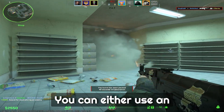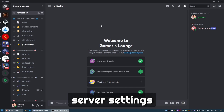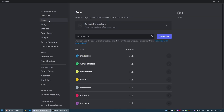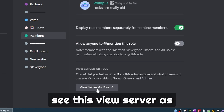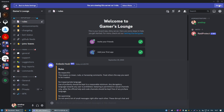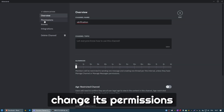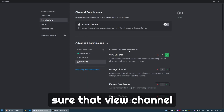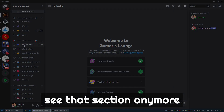Step number four: test the roles to see how it will look for upcoming members. You can use an alt account, or I'll show you an easy method. Go into server settings, roles, select the role you want to test — in my case, members — scroll down and click 'View Server As Role'. As you can see, it limits the sections visible. We also have the verification channel — make sure to set its permissions so that at-everyone has 'view channel' on, but members have it off, so once verified they no longer see that section.